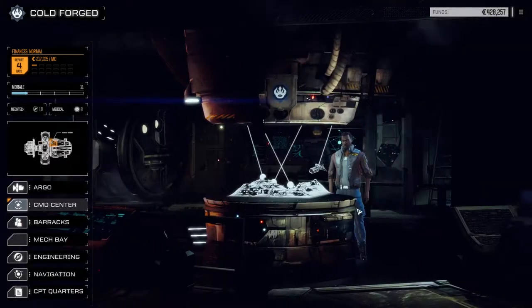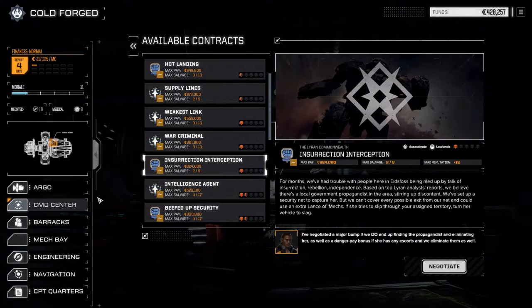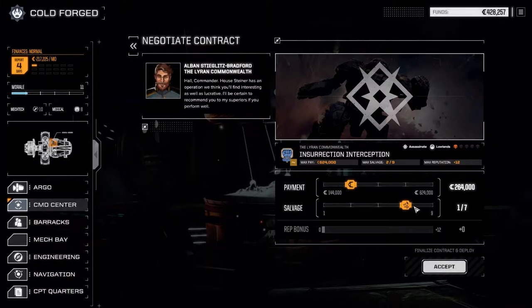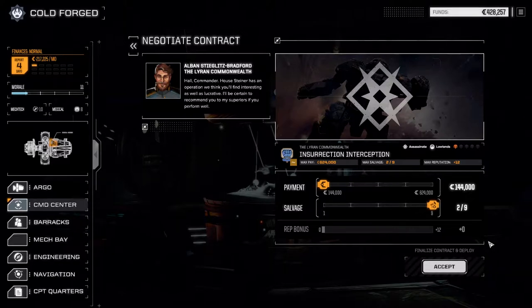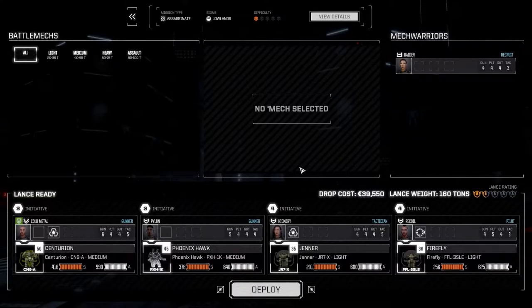Let's hit up the Steiner contract - it's an insurrection interception. The listed salvage isn't that great, but I'm hoping it ends up being something good. We're sitting okay for money so we're going to crank salvage right up to the top, accept it, and deploy with our standard lance.